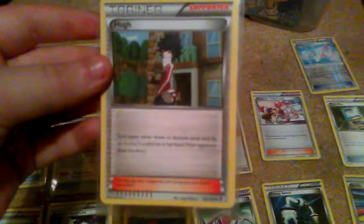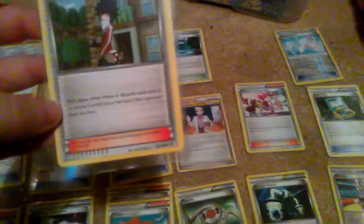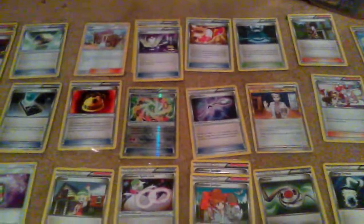There are also a couple of Professor Junipers. Hue is really good especially if your opponent is trying to gather cards quickly into their hand — you can use it to reduce their hand down to five cards, which makes people angry and makes me happy.